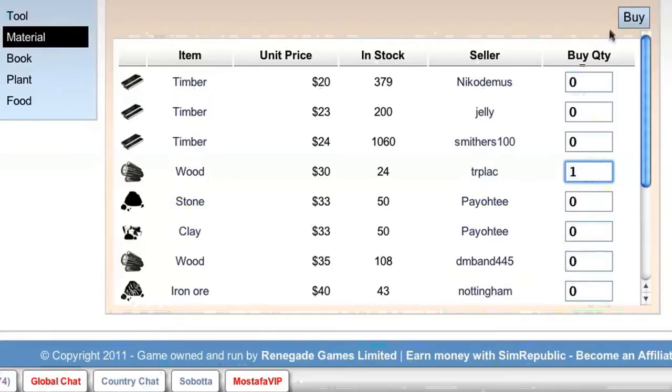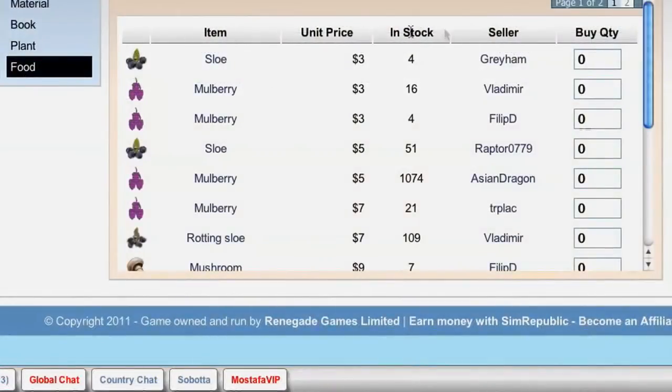These raw materials then form the Sim Republic economy where you can trade them, buy them, sell them, or you can convert them to different items in factories.